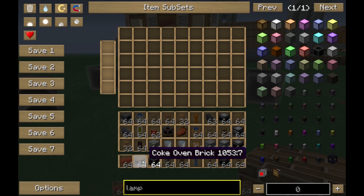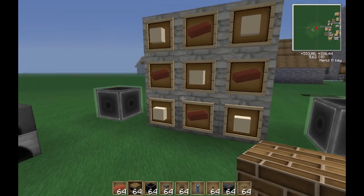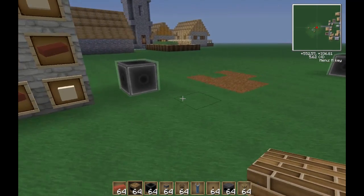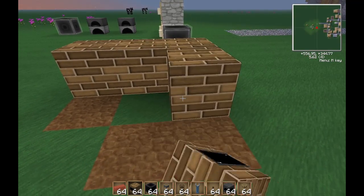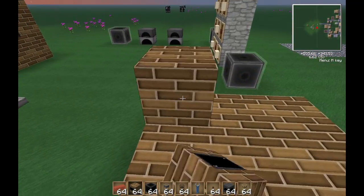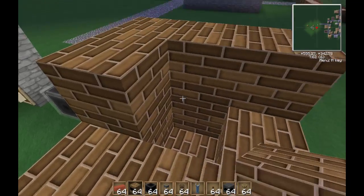The Coke oven — first thing you need to build it is 26 Coke oven bricks. To get the Coke oven bricks it's 5 clay each and 4 normal bricks. Just to get the normal bricks, just chuck clay into an oven. Once you've got all your Coke oven bricks, start laying them down in a 3x3. The second row is only 8 — you're going to leave the middle one empty. Then just cover up the top with another 3x3.